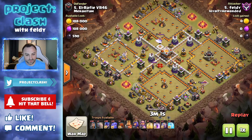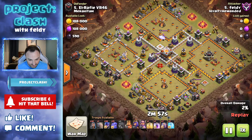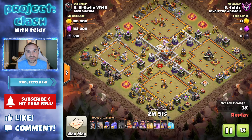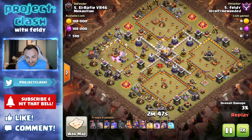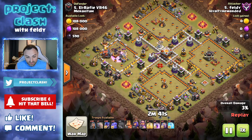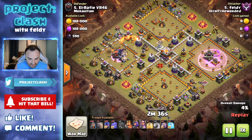I go back and place more bat spells over by the eagle artillery. You cannot use bat spell to kill the clan castle because it's not a defense. I knew it wasn't a defense, but for whatever reason I thought I could easily do it. You have to bring your skeleton spells. After realizing that, I decided to just drop more bat spells over there and be done.